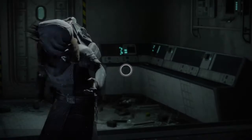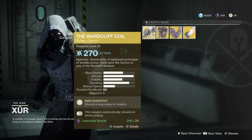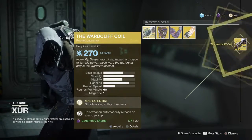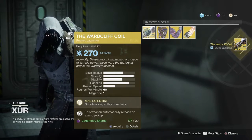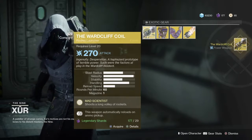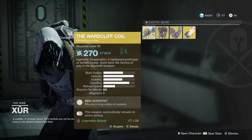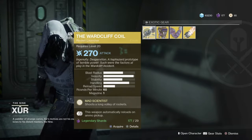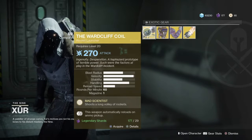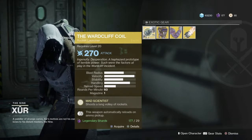Is he in here? Xur — he's in this little sort of building thing. Let's see what he's got, I haven't seen his loot for this week. Xur is selling the Wardrift Coil, or the Dubious Volley, whatever you want to call it. This weapon shoots a long volley of rockets — if you haven't seen what this thing does or seen any of the trailers, this weapon is absolutely sick. Pick it up.